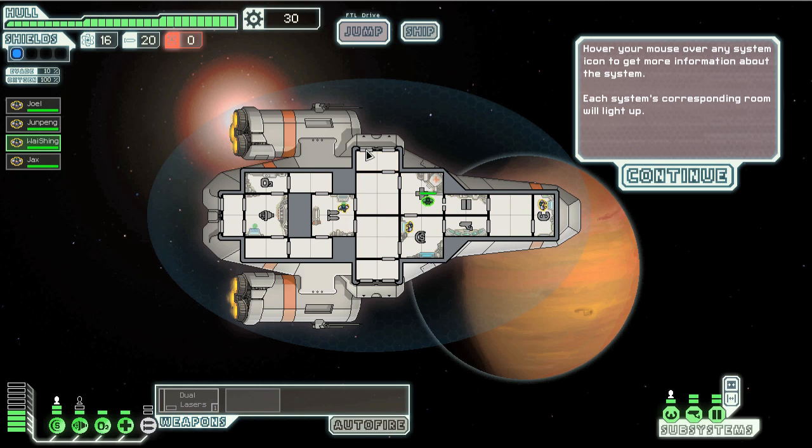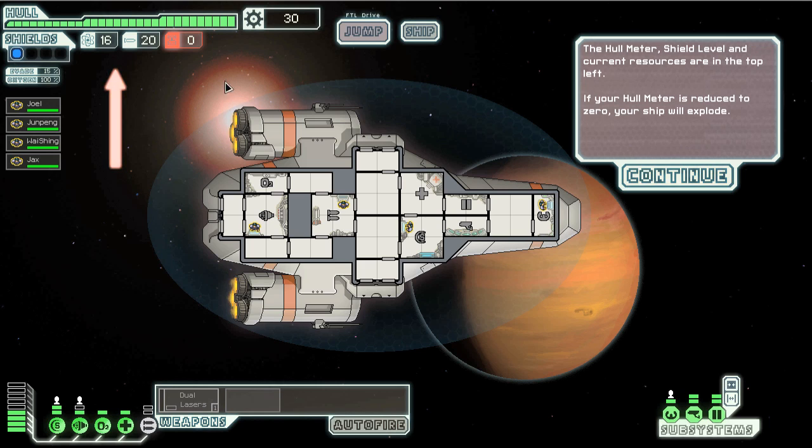This is my usual setup. The hull meter is right here, shield level is right here, and current resources are at the top left, right here. If your hull meter is reduced to zero, your ship will explode.